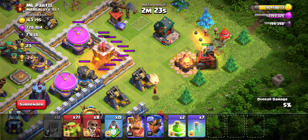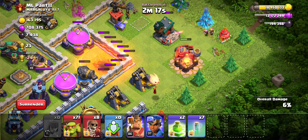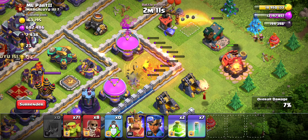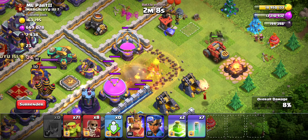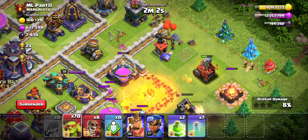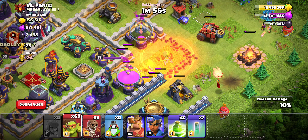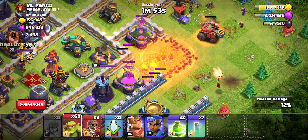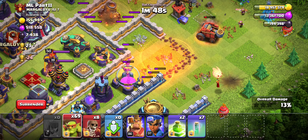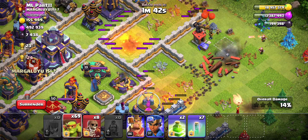Here is an example of why we like the Flame Flinger. This Archer Tower is so weak, so maybe it's not a great example of it. But pretty much it's going to funnel our Sneaky Goblins, open up a little bit of wall, make it so that we use a little bit less of the Sneaky Goblins while getting a little bit of loot and funneling. We do get this storage with two flings, which is great. Everything else is kind of bonus - we don't really care too much.